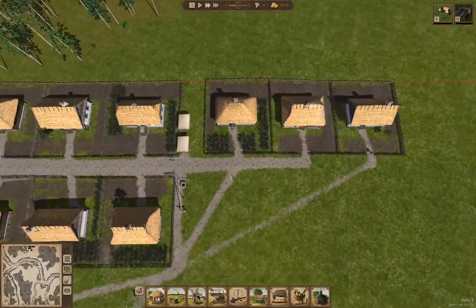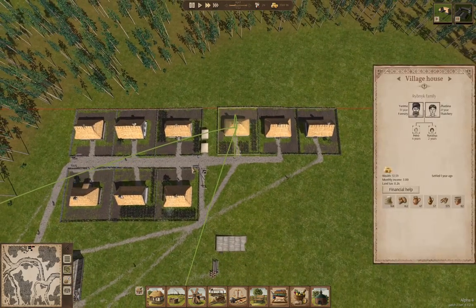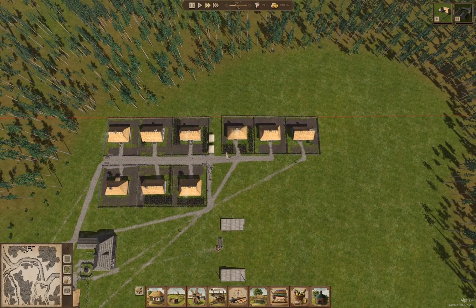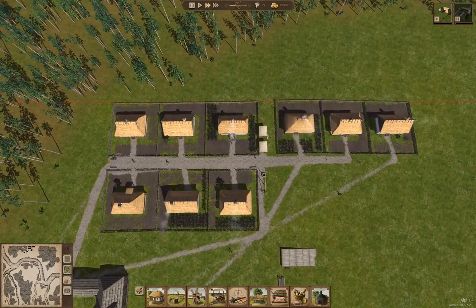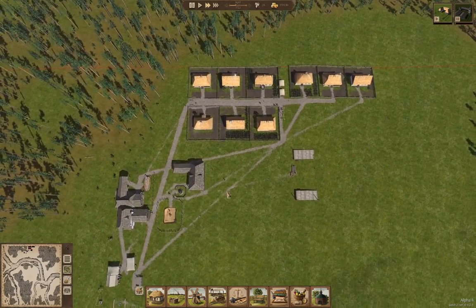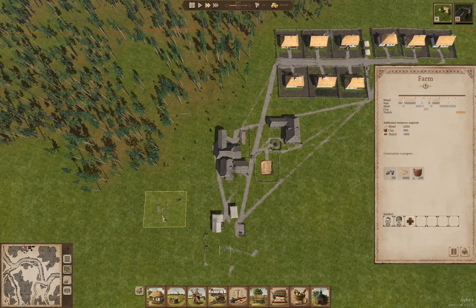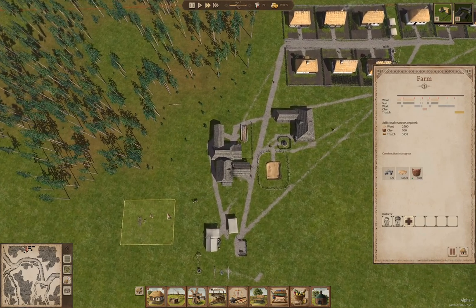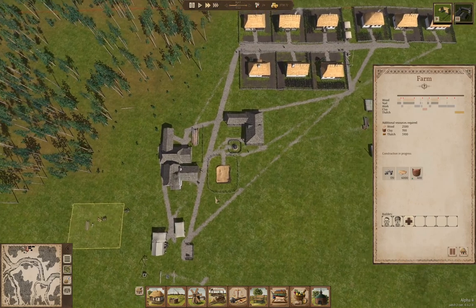So that means these guys can potentially sell their produce to neighbors or something. We may or may not get some benefit from that, but we'll do that anyway. Now over here, construction is in progress — we are building things.